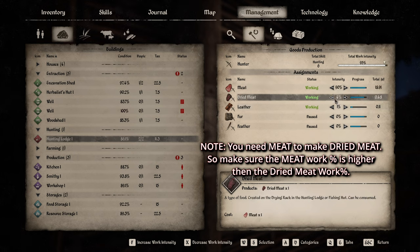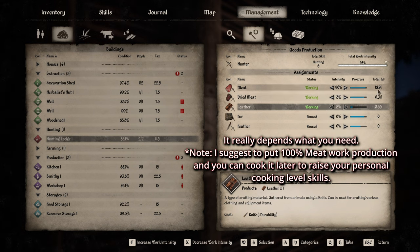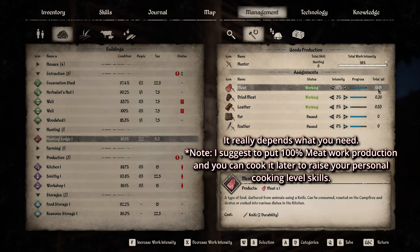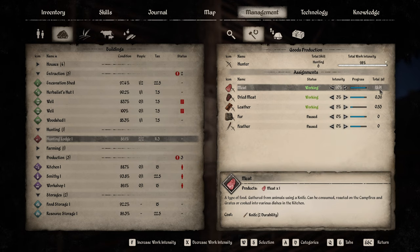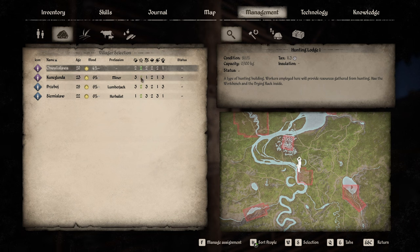This number represents the amount of items you'll be producing, hunting, or scavenging per day. It's very important to understand this: the higher the hunting skill, the more of that item you will produce. Whether it's hunting, scavenging, or mining, the skill level directly drives output. When you click a slot, the green section shows each worker's proficiency in that profession.